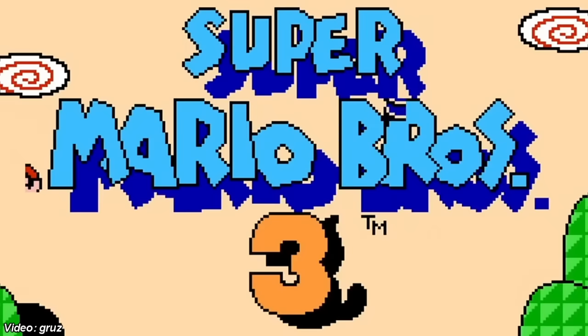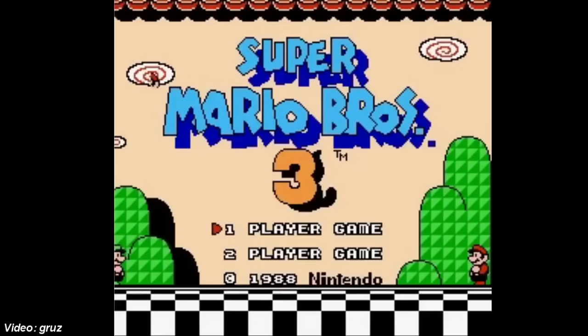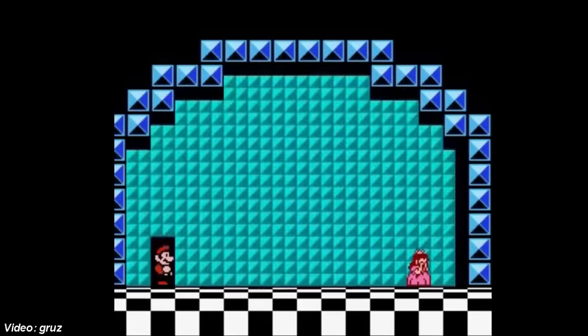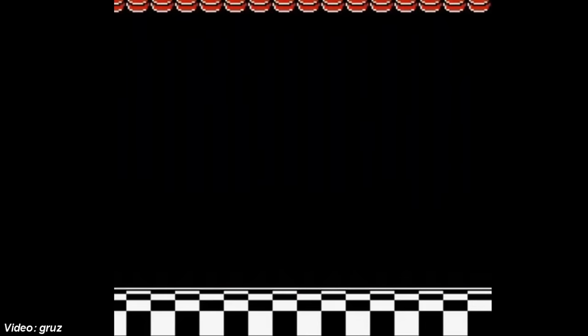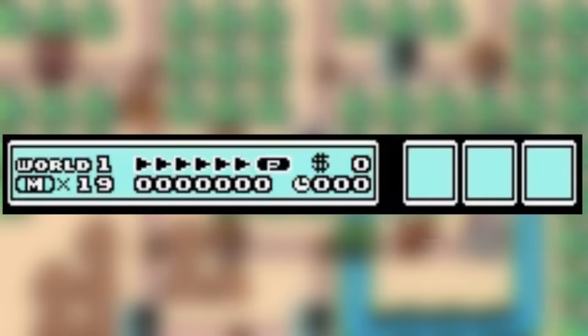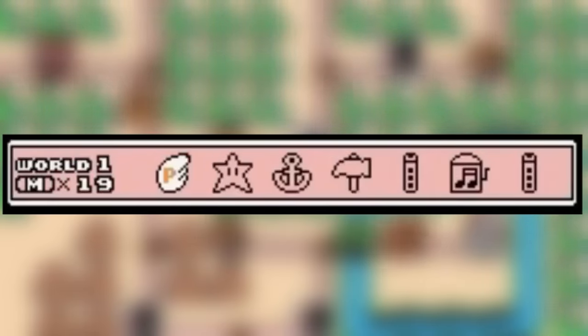Pressing A increases the number of lives by five, with a tile on screen changing each time you press the button. A, B, and down on controller 2 will warp you to the princess's chamber at the end of the game, and A, B, and right warps you straight to the final curtain. When you start the game, your item box is prefilled with one of every item plus an extra warp whistle, with the remaining slots being filled with P-Wings.